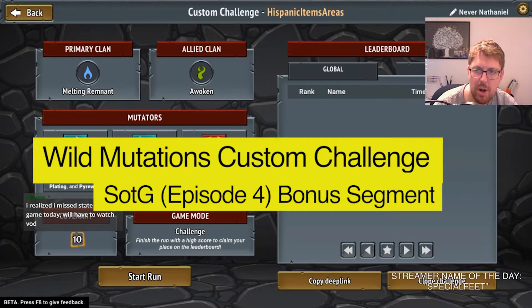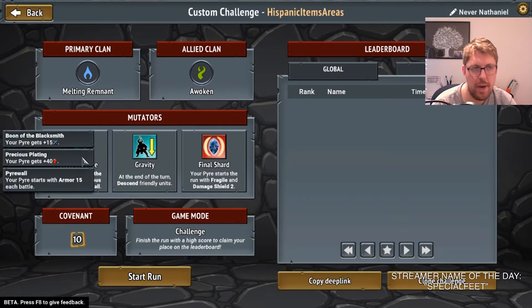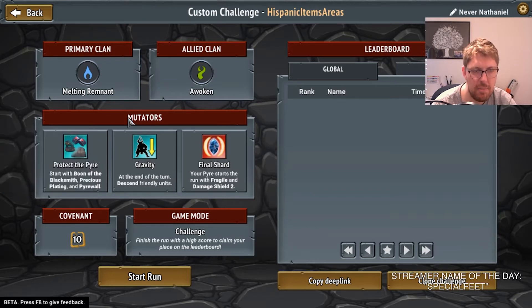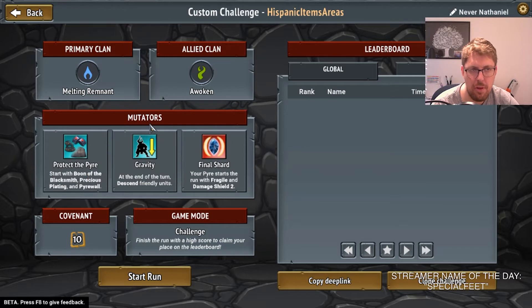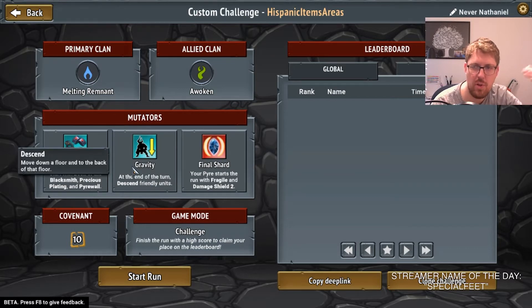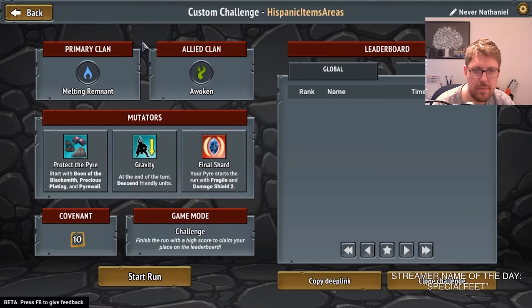We're in the beta branch, and we have Melting Remnant Awoken. We have Protect the Pyre, so the Pyre gets armor, the Pyre gets extra health that's completely worthless, and it gets extra damage. We have Final Shard, which makes it so that the Pyre starts with two damage shields, but if it gets hit through the damage shield and the armor, you just lose. We have Gravity, meaning your units will slowly descend. We're on Covenant 10, meaning you get Dazed, one Deadweight, additional cards, and the bosses are a little bit more difficult. Let's jump into it.